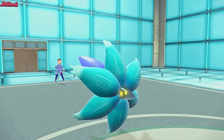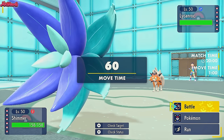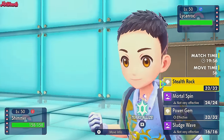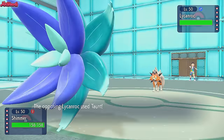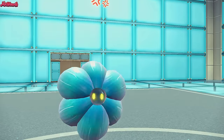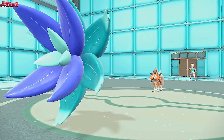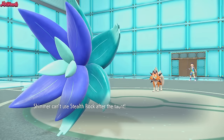I went Glimora because I want to get the Stealth Rocks up - their only Hazard Clearer is Delibird and I'm pretty sure we can deal with that with Goldengo. So I'm going to go for a Stealth Rock right off the bat. They do go for a Taunt, so we go for a Stealth Rock and it fails because of the Taunt.